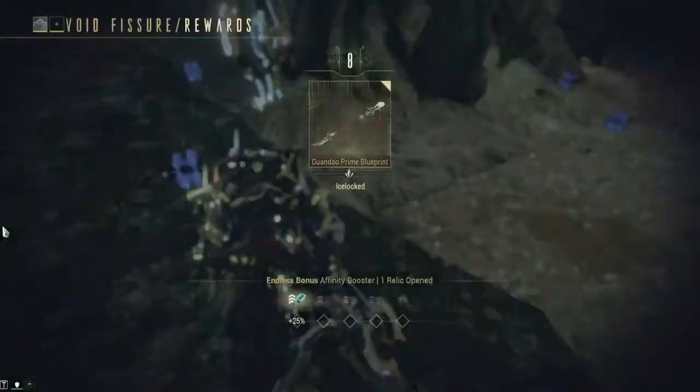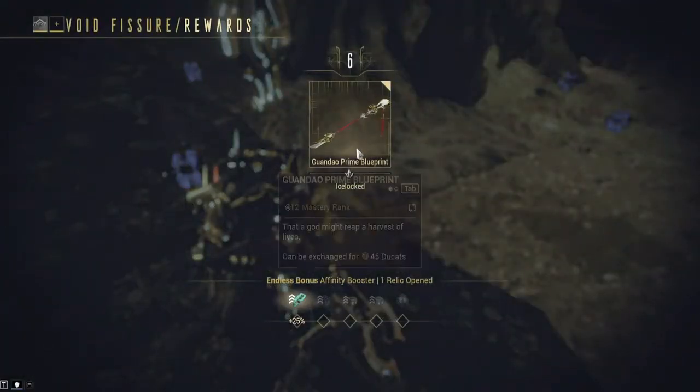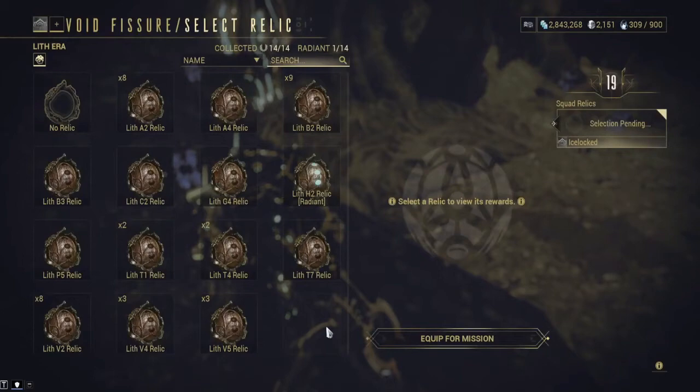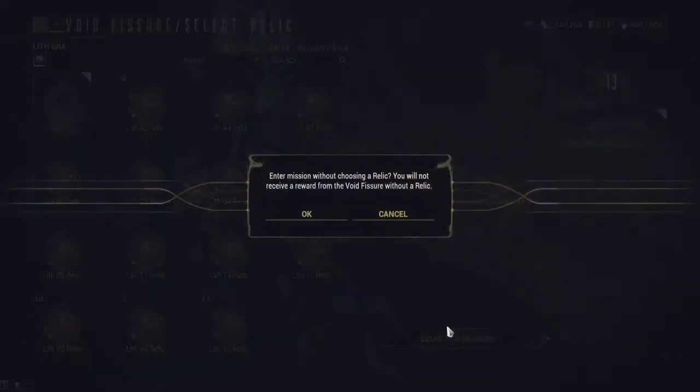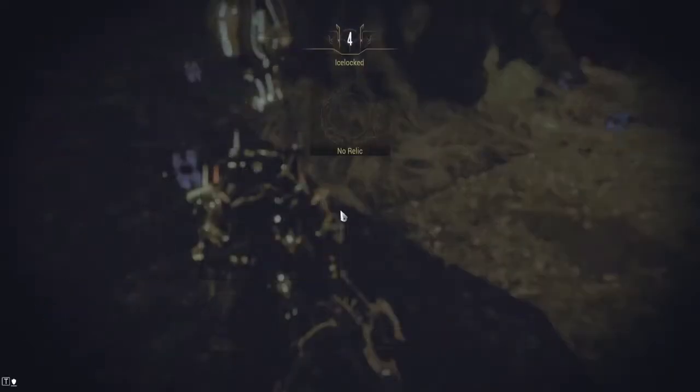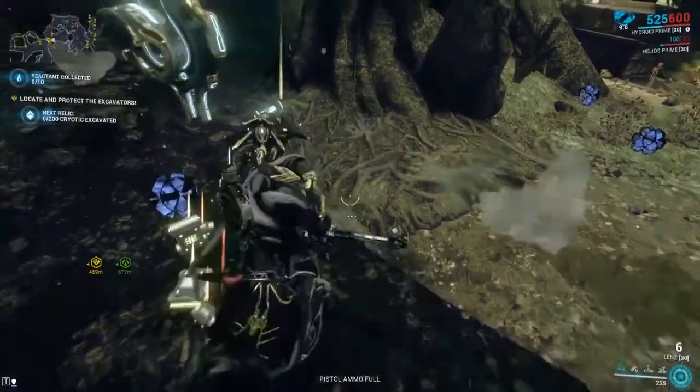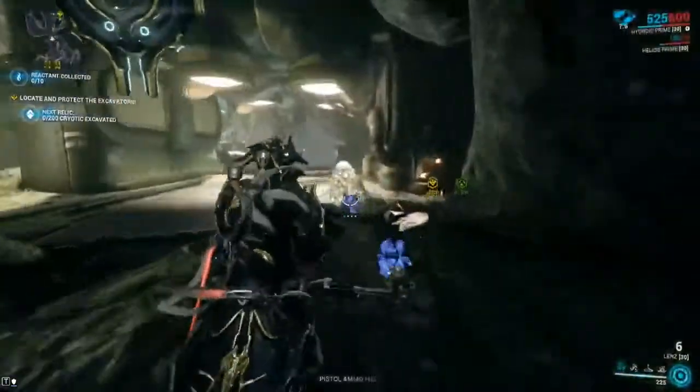I got a silver reward — that's nice. The more cryotic missions you do the more boost you get. You can select another relic here if you'd like to continue, but we're going to select no relic. Every two excavators will open a void relic.